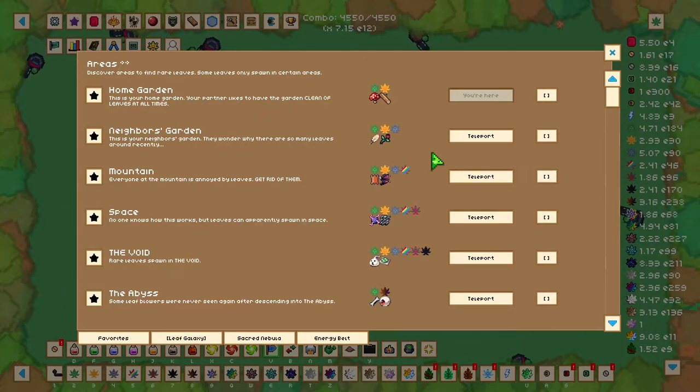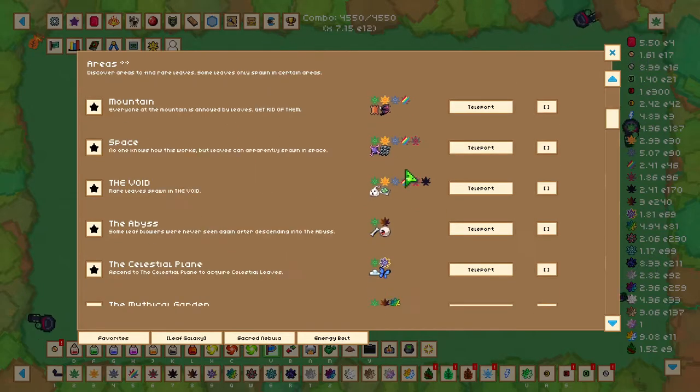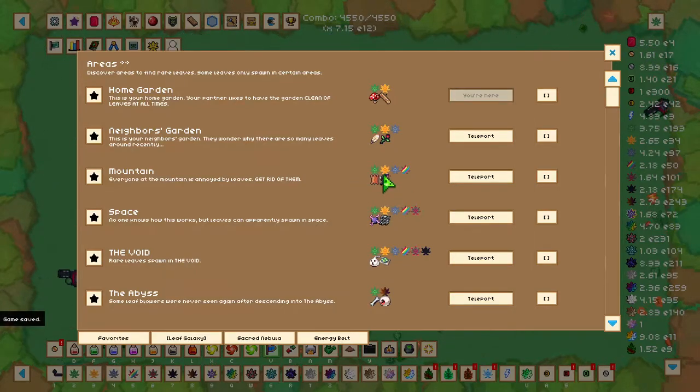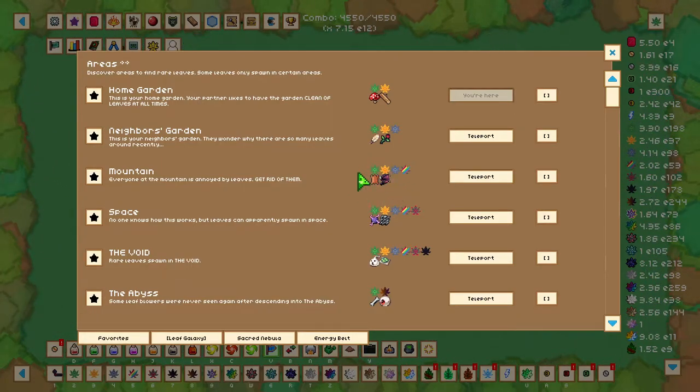The only thing we want to do here so far is buy the mountain. Some other useful information: each area will tell you which leaf type spawns there and also the material that spawns there. You won't see that here because I have an upgrade that shows me, but these are relevant for this part of the game.